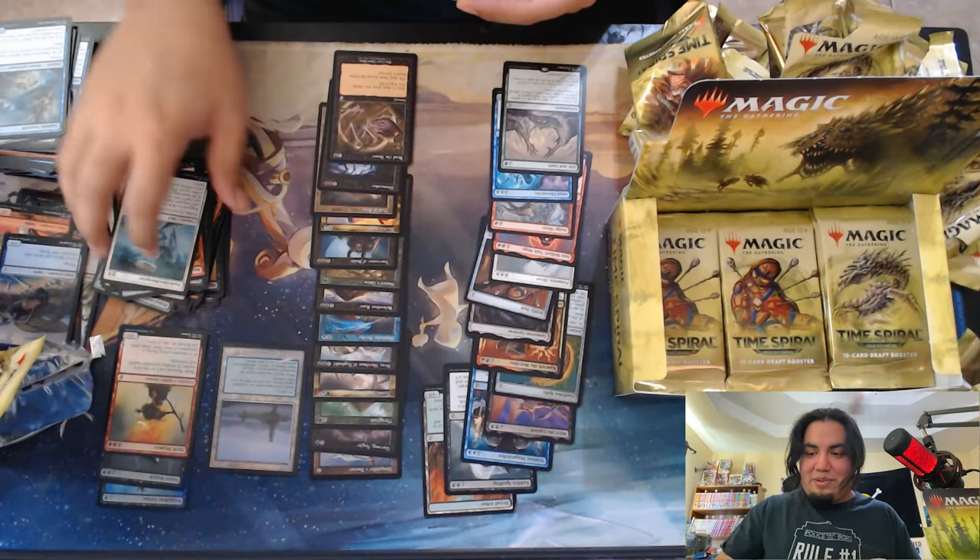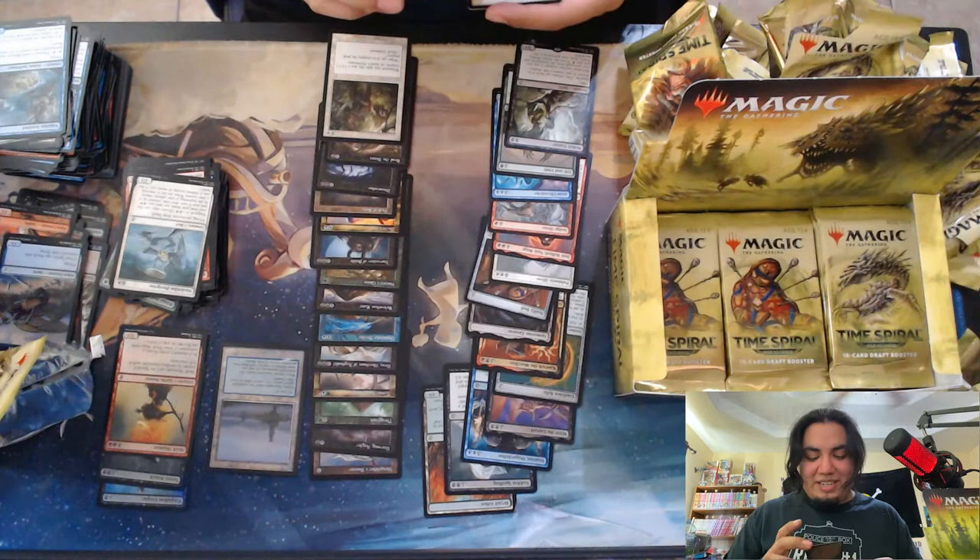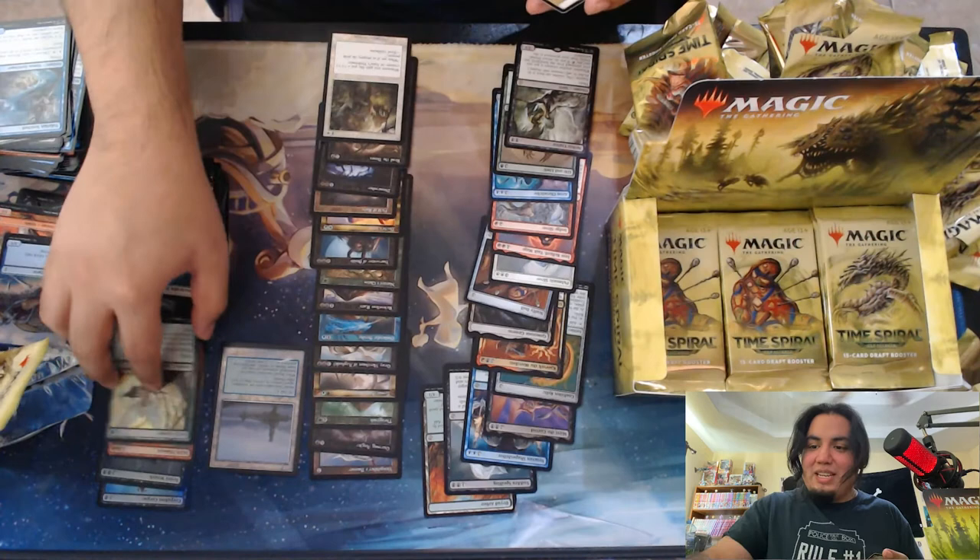Nether Traitor. Nice — I was hoping to open one of these. Need one for my Aristocrats-style decks. Johnny's Pride Mate, nice. Ooh, foil Scrib Ranger — can go right into my Elf deck. It's a beauty.